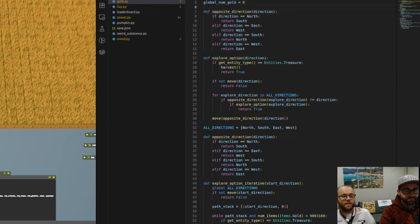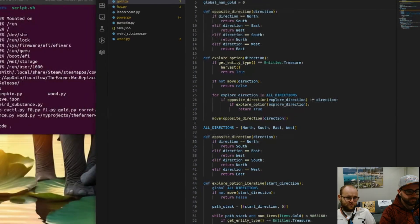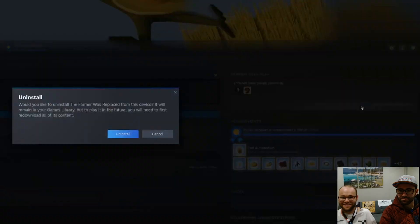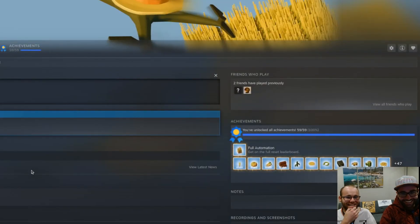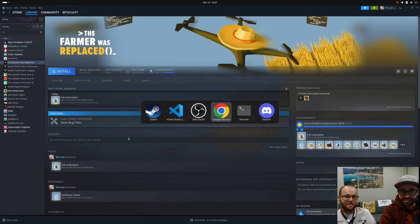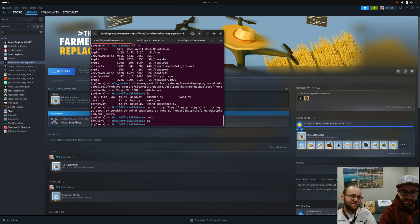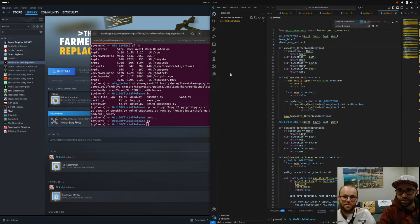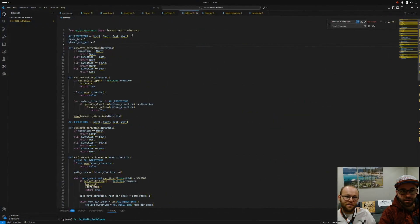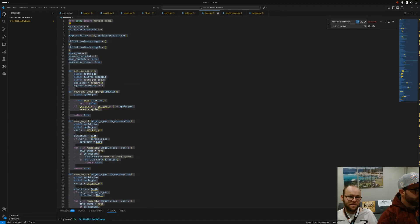We did it! That concludes our footage of the farmer was replaced. Wait, do we lose progress if I do that? Save the code at least — oh shoot, I didn't save the code. It's cached though — let me check. It's gone. Open VS Code though — oh yeah, it's still in the cache. Let me save this real quick. I'm gonna stop recording while we do this.